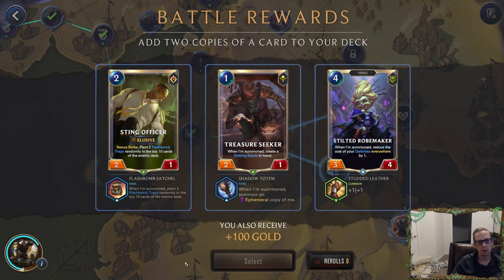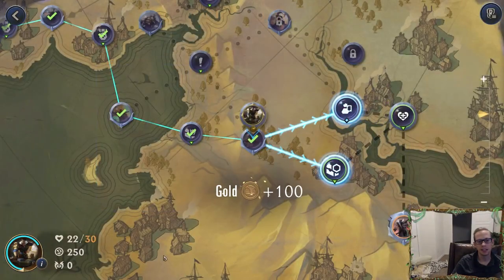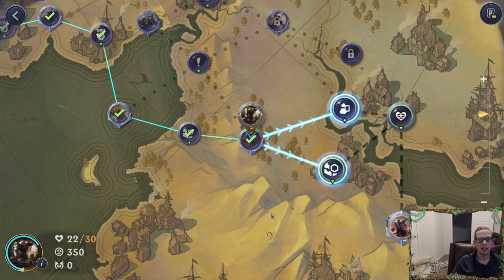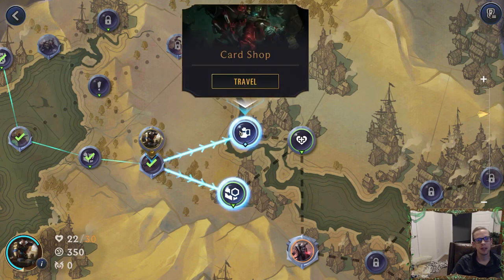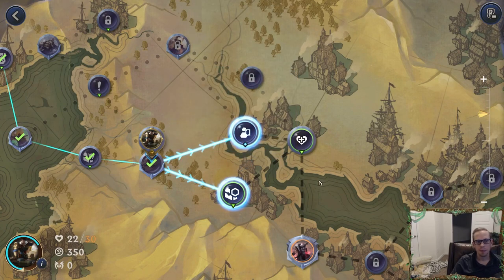Filling our hand with Waking Sands could actually be a downside if we draw cards later. Then we have Sting Officers — they just give the opponent more Flash Bomb traps. Flash Bomb traps can be useful. I'm going to just choose that — I don't really want my hand full of Waking Sands. In a regular game that card would be insane, but with all these powerful items you don't need it.